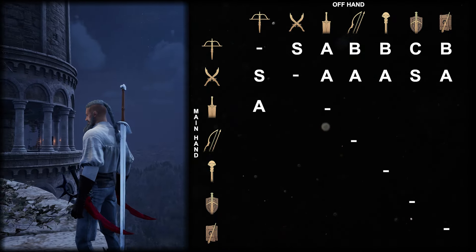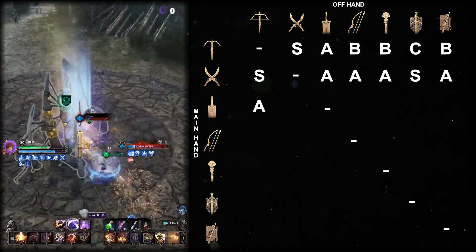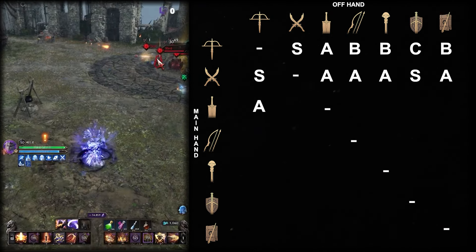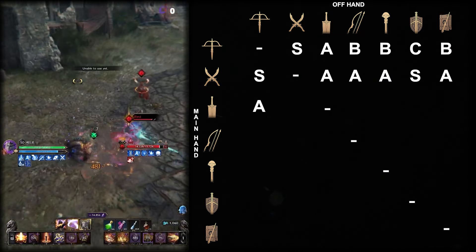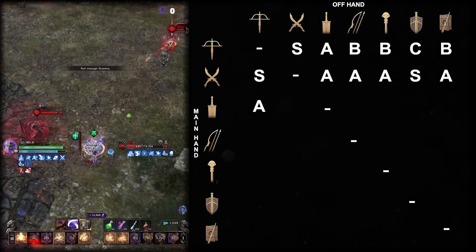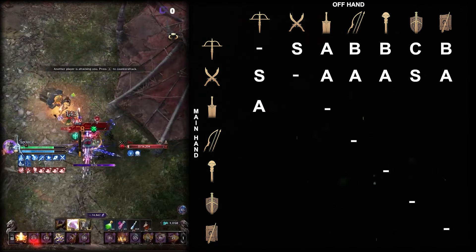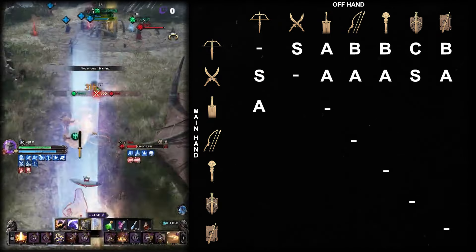Greatsword dagger is the ultimate full-melee combination that relies on one thing: dash on the target, chain CC with the greatsword, unleash the full burst, and every single target will be 100-0 in almost an instant. It completely destroys every single combination in small-scale PvP, but can potentially struggle in large-scale PvP due to reliance on hitting all CC and unleashing bursts before you get CC'd or killed by other players nearby. It is a one-trick pony combination that goes into A tier.